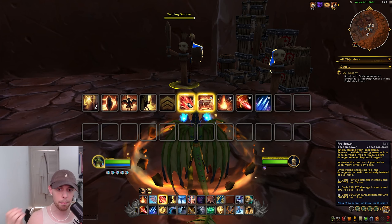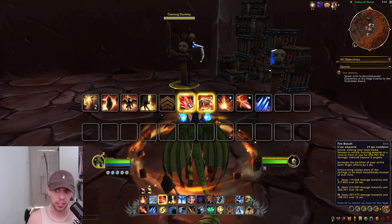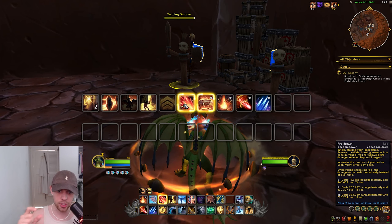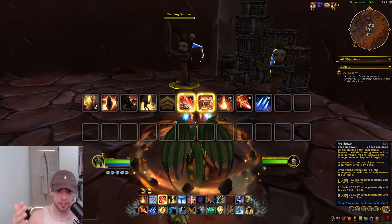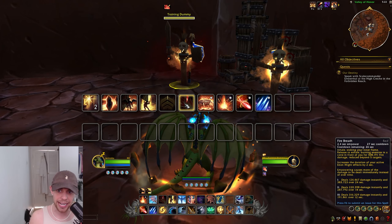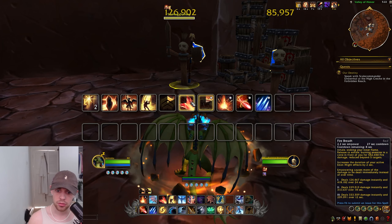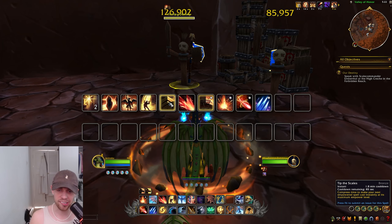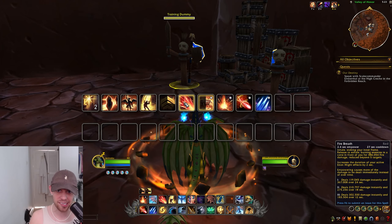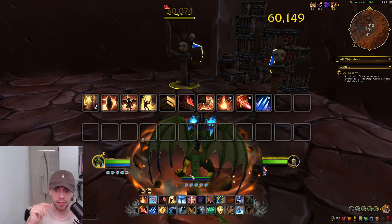After you land on Breath of Eons, you immediately want to use Tip of the Scales — it's off the Global Cooldown, so the split second you land, you can use it. It compresses time to make your next Empowered spell cast instantly and at maximum Empower. So we then use Fire Breath — inhale, stoking your inner flame, then release, exhaling, burning enemies in a cone in front of you. It also increases the duration of your active Ebon Might effects by two seconds. One of the main things we're trying to do is use Ebon Might, but then extend it with multiple things — Fire Breath being one of them. Using Tip of the Scales means Fire Breath will automatically cast at maximum rank. Otherwise, use it at rank one.